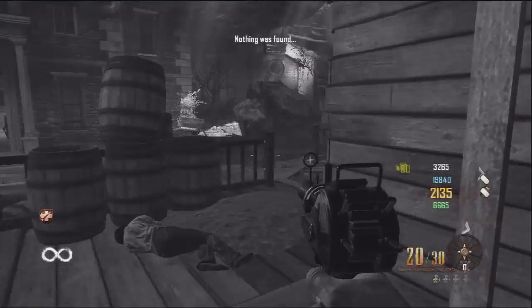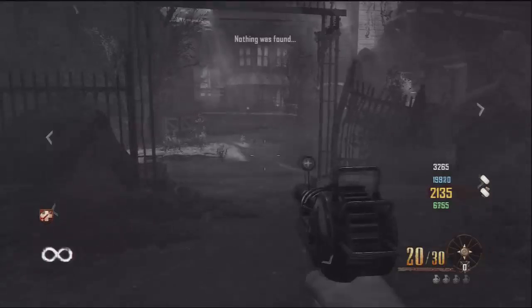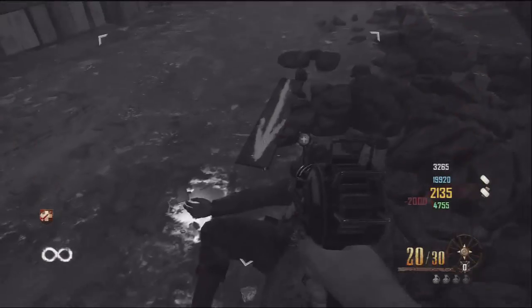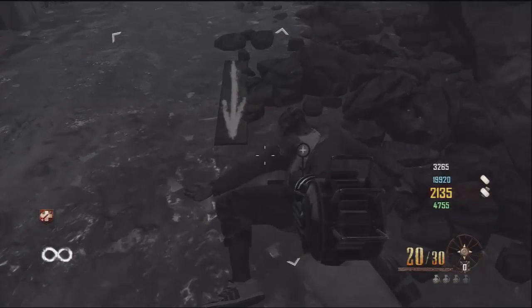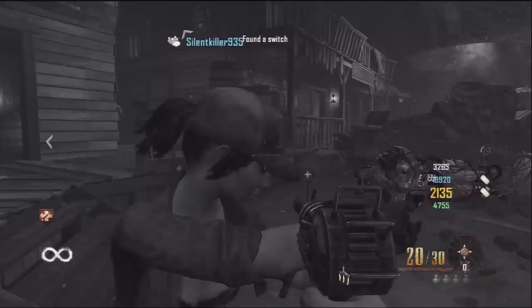So once you see their bodies on the floor, you hold X on them and you'll be searching their bodies looking for the Switch. You must find all three bodies, and then the fourth body is gonna hold the Switch. I found the fourth body — it was in Russman's — and I finally found the Switch.